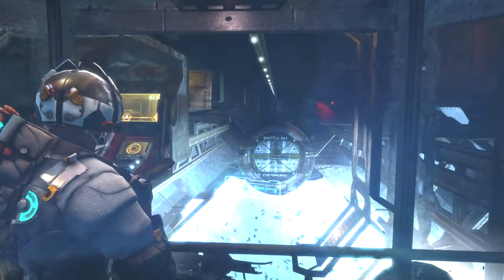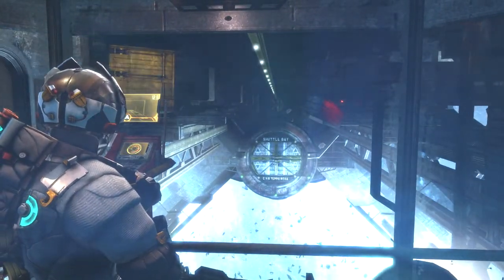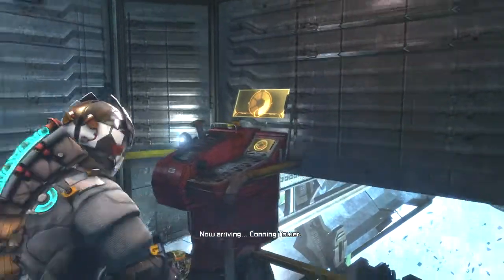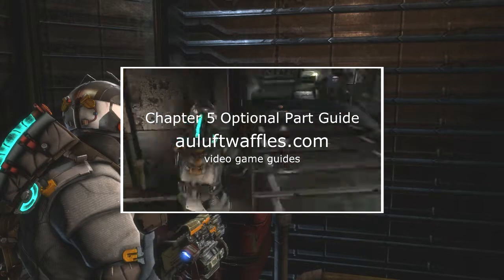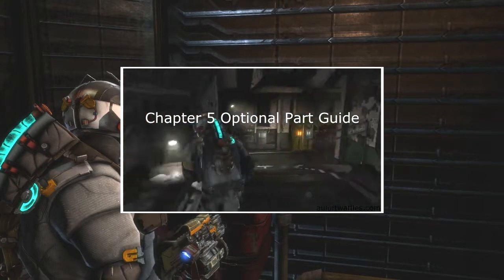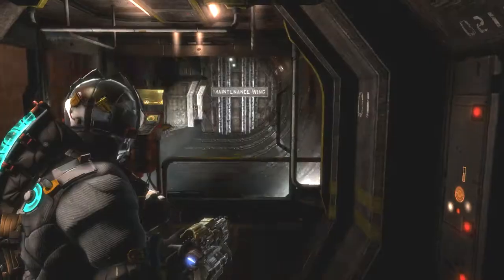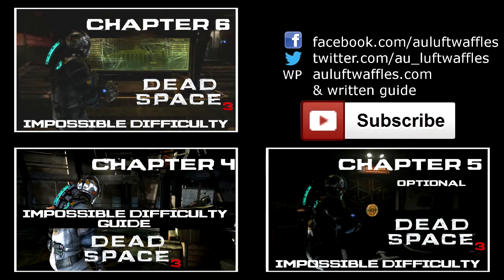Now you can choose to complete an optional part of chapter 5. It has a fairly good and dramatic story and is pretty interesting, and there is a big loot stash waiting for you at the end. I have already produced a guide for the optional part of chapter 5 which is on screen right now — click on it to be taken there in a new window. When you go to the aft section you have reached the end of chapter 5. Thank you very much for watching and until next time.